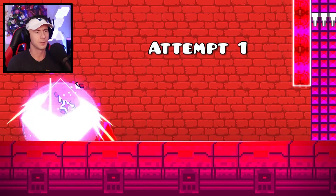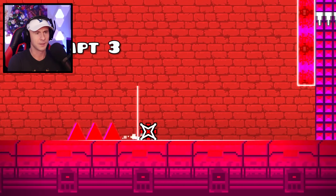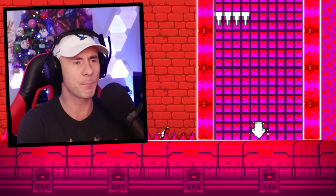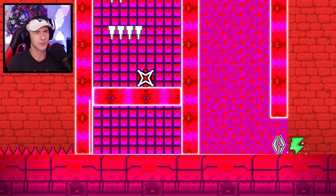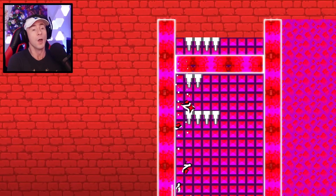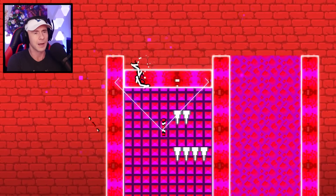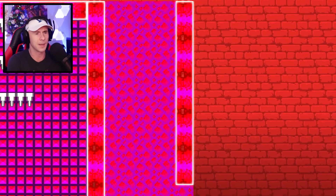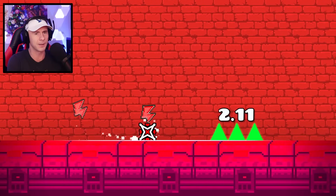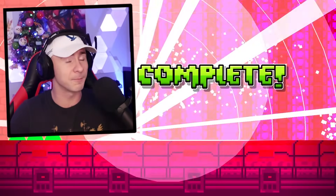My first 2.2 level — a platforming level but I'm getting pushed. Stop pushing me, it really wants you to go fast. That looks ridiculously hard. I like how you got to get the up arrow. Nice checkpoint. Lightning speed — 2.1 to 2.2. That's it, it's over. Done, son.